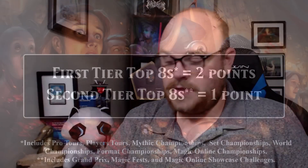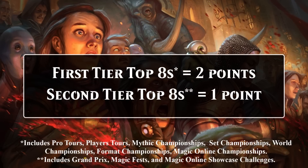To be eligible for this video, a card had to either have the ninja creature type or be capable of making a ninja creature token. In all, there were 48 eligible cards, and in this video we'll look at the 10 that have had the biggest impact on competitive Magic. A quick reminder on scoring: a first-tier top 8 is worth 2 points — this includes events like Pro Tours and Set Championships — and a second-tier top 8 is worth 1 point, covering events like Magic Online Challenges and Grand Prix.